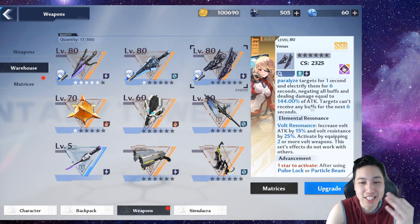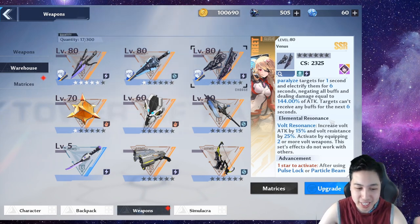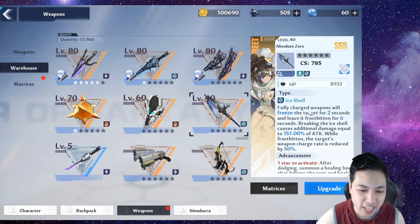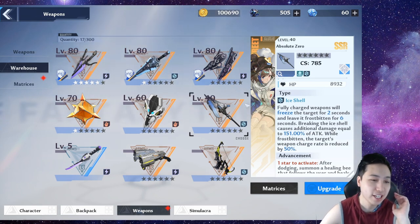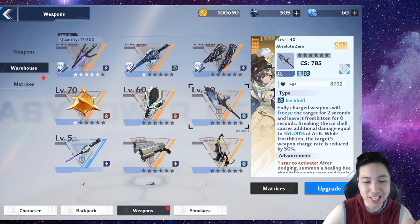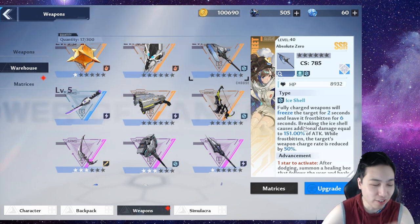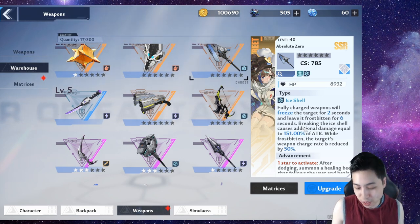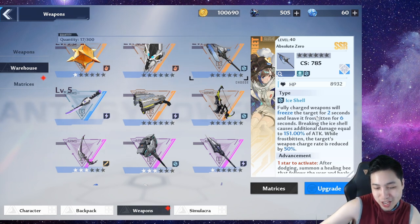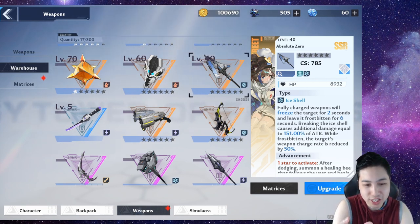If you don't have Nemesis right now, you should be able to get her if you explore enough and have enough black crystals. Try to aim for Nemesis because even just one copy is enough — that passive alone is worth it and gives healing. If you don't have Nemesis, Coco is a good alternative just to activate the healing circle, then switch back to Crow. You can also use Zero if you don't have Coco, but Zero is only good at C3 since that's when you get enough healing from the shield.